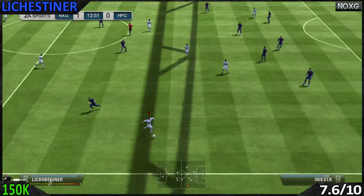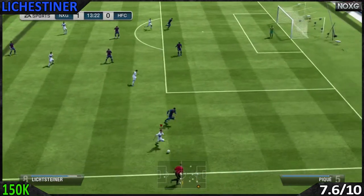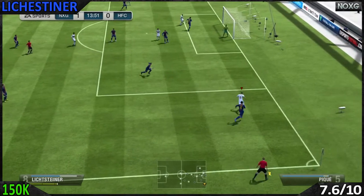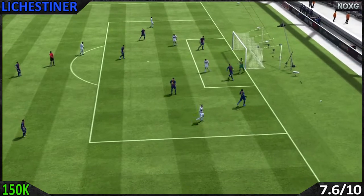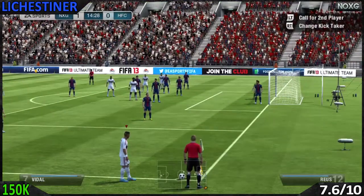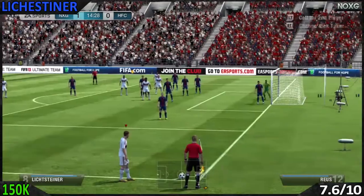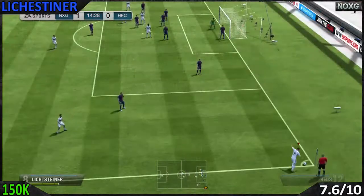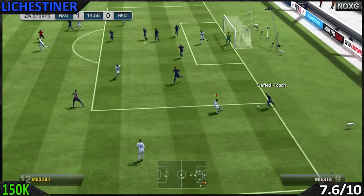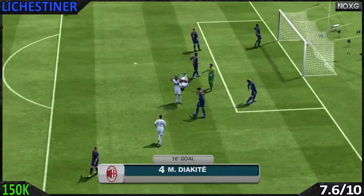Going on to different statistics from Lichtensteiner — he's got right mid obviously, I've put him in right mid as normal. He's 6 foot and he has 3-star weak foot and 2-star skill moves, and 2-star skill moves is awful — this is his big downfall. He is a very good player statistically, but with 2-star skill moves he is at a huge disadvantage to a lot of right mids, as a lot of right mids nowadays have 4-star skill moves.